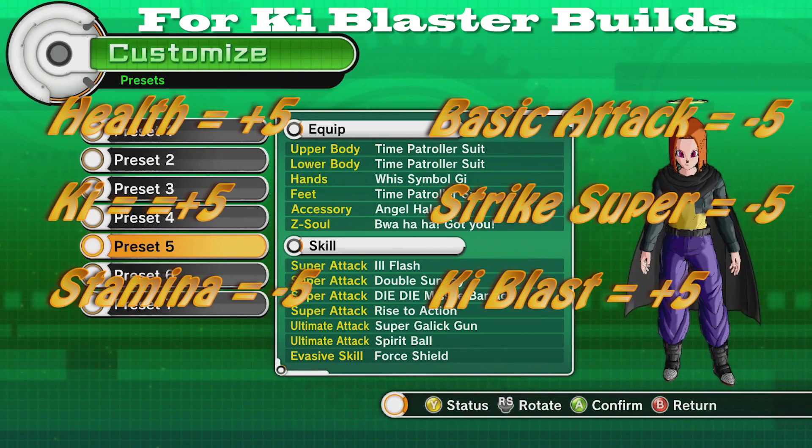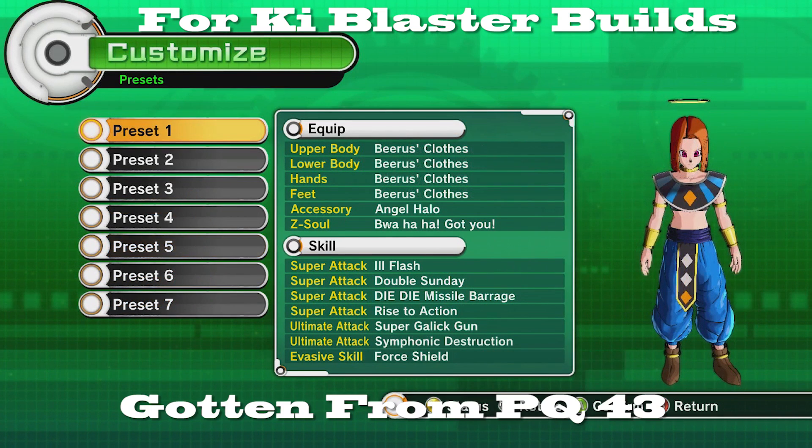Next we have the Time Patrol Suit. It is plus five in health, plus five in ki, minus five in stamina, minus five in basic attack, minus five in strike supers, and plus five in ki blast supers. Previously this clothes set was geared towards strike and basic attackers, but now the stats are definitely geared towards ki blasters. That's a trend you'll see throughout the list — clothes that were for strikers are now more geared towards ki blasters.